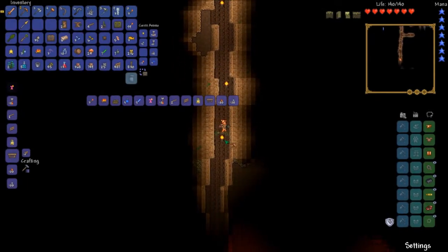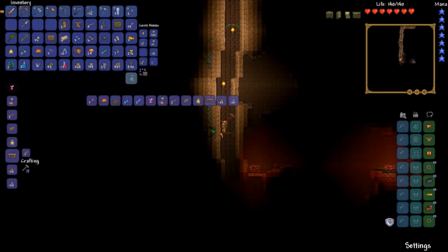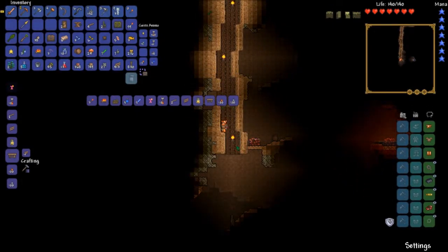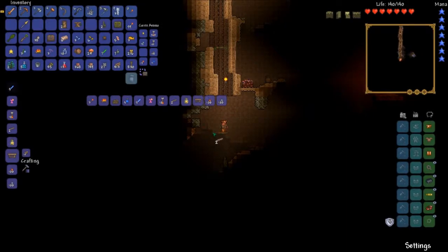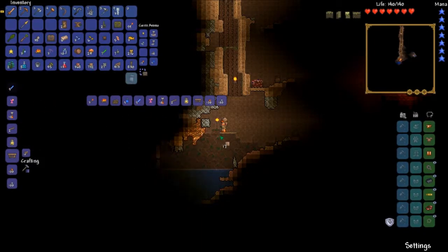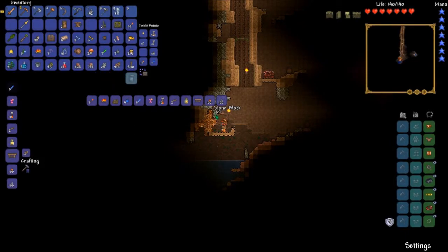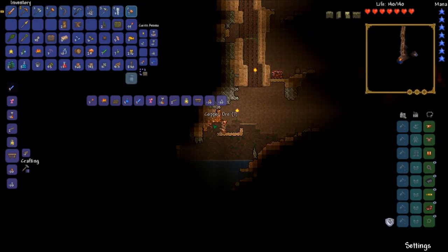Let's see how far this thing goes down. Oh cool, we're into like demonic territory. Let's grab some copper, since I don't think I have enough iron to start making any gear yet — and you have to use iron with a bunch of other stuff anyway. Let me grab some dirt there.